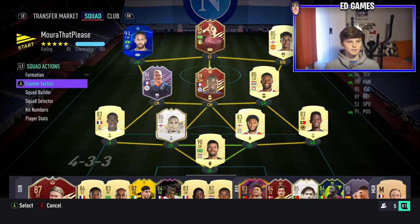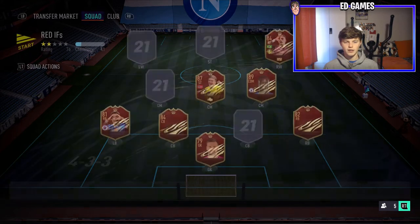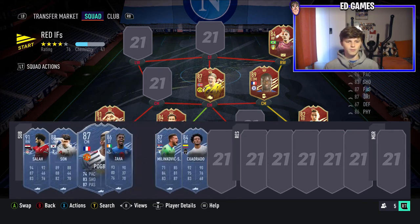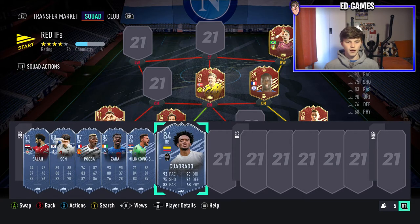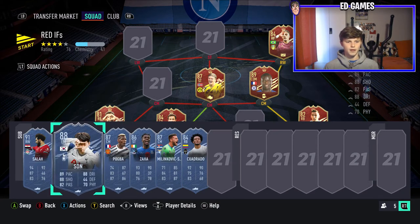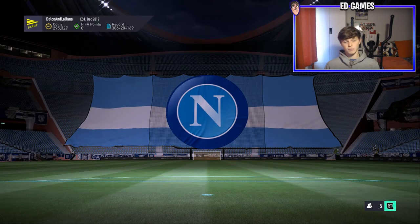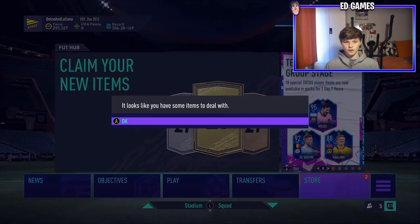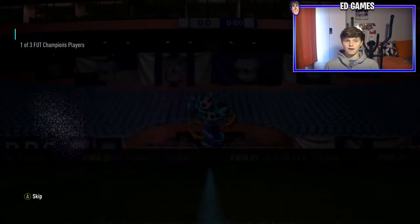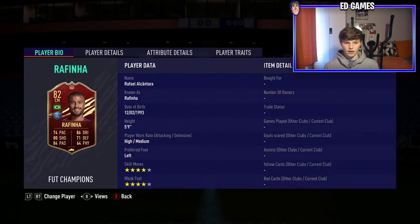I wanted to eventually get a Team of the Week red inform for Fut Champions. This is the squad I made - all my red informs with some put into SBCs. On the bench is this week's Team of the Week. Each week I put the players I want to get: Savage and Cuadrado would be bench players, Zaha and Pogba could maybe make it into the team, and Son and Salah would definitely make it. We're probably not going to get them - the red picks have been pretty awful. So two items to deal with.